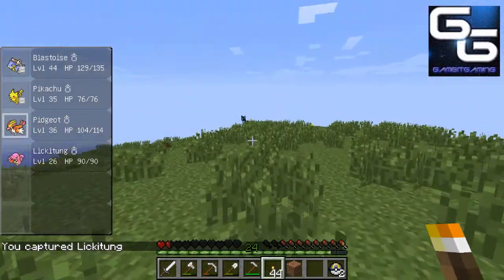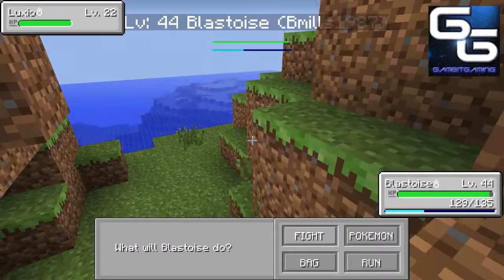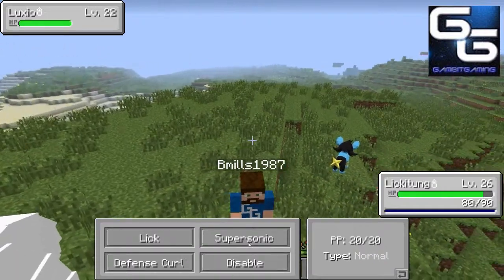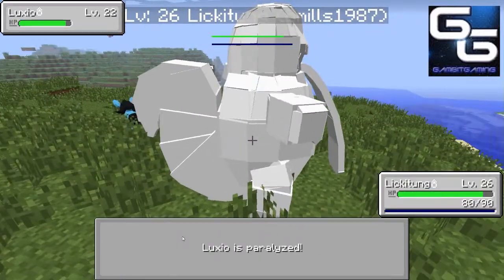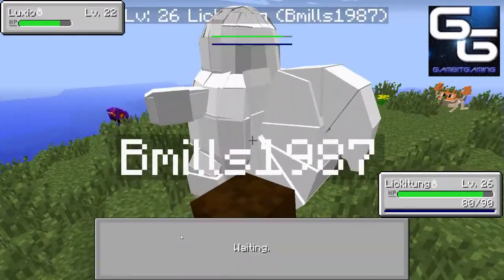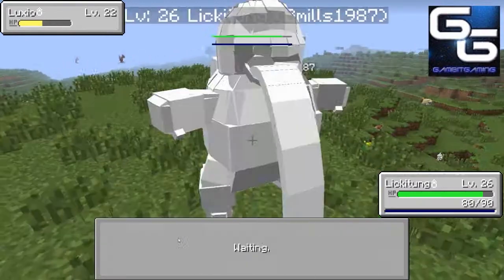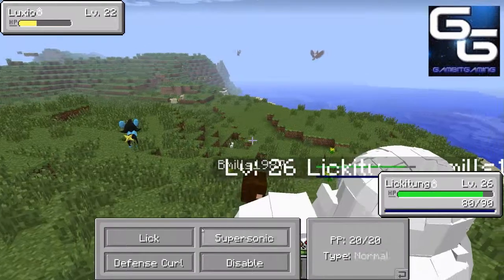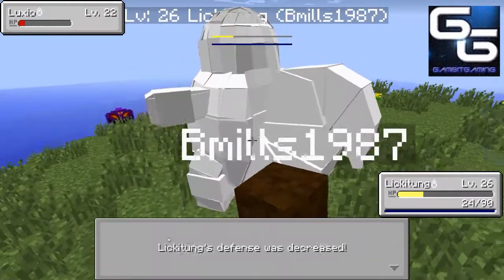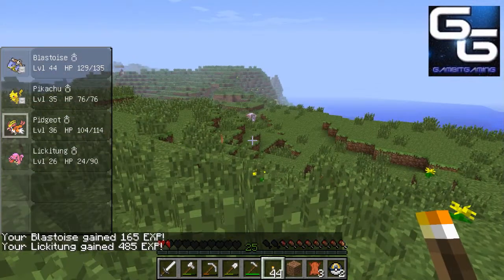What are you? A Luxio. Let's try to catch it — Lickitung, use lick, disable. That doesn't do crap. Let's just keep going at it. I'm going one more, I'm gonna risk it. Dang it. That's alright, we'll find another one.